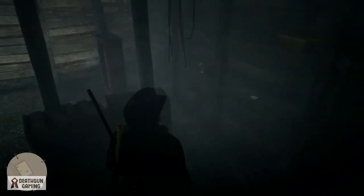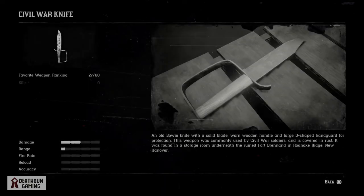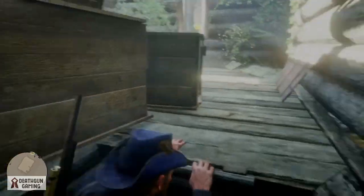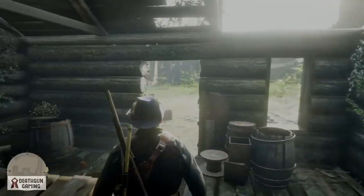Once you've gotten the hat, come right here and you'll be able to pick up your civil war knife. It's a really cool weapon — I highly advise you go get it if you're a weapon lover. It's an old bowie knife with a solid blade, worn wooden handle, and large D-shaped handguard for protection. It's a really nice weapon, very rare, because you could go throughout the whole game and never even come here.